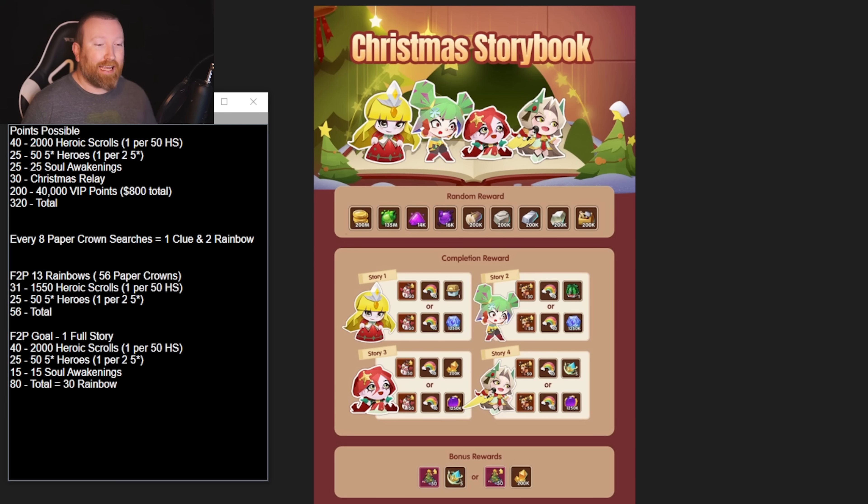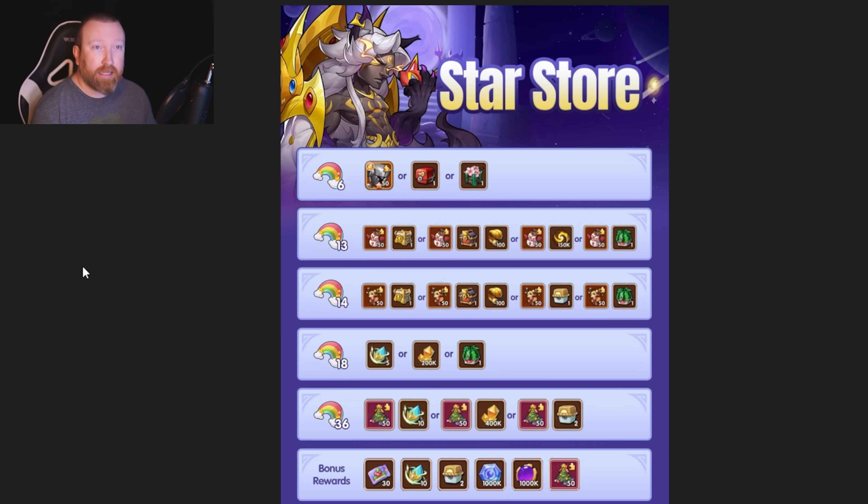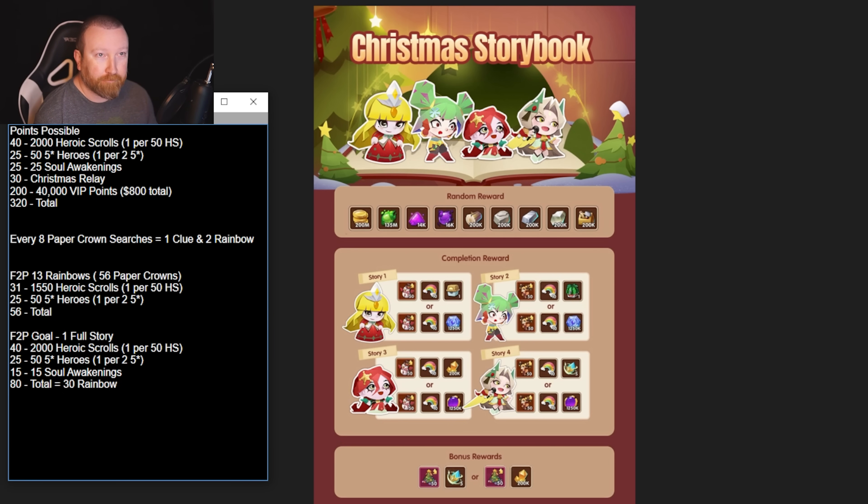Every eight paper crowns you use can be used to find clues — so it takes eight paper crowns to get one clue. When you get that clue, you also get two of the rainbow resource, which is used very importantly in the star store. There are ten clues total in each story, so clearing a story costs 80 paper crown searches. There's no RNG involved, and after answering the question correctly you receive the completion rewards.